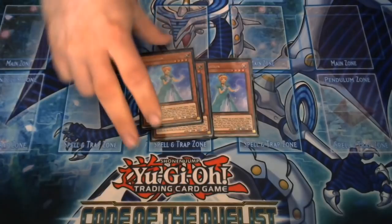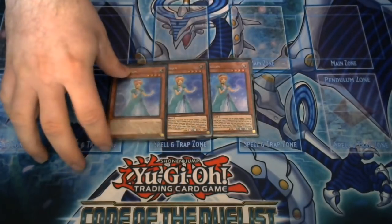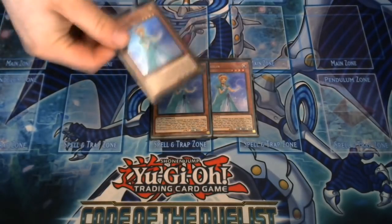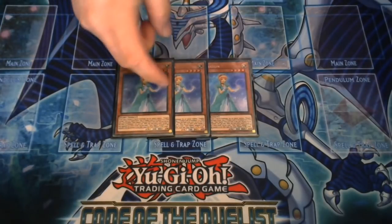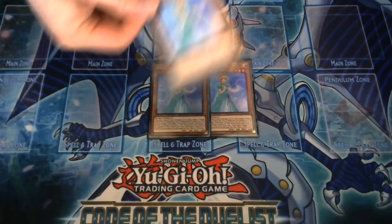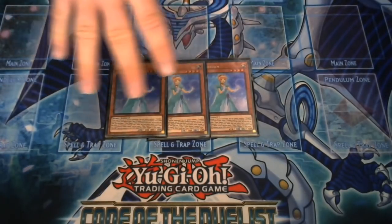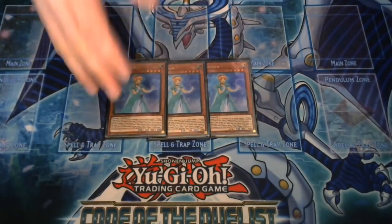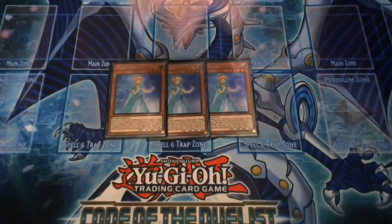Thanks to Glass Slippers, or Pumpkin Carriage, she can attack directly anyway, so you'll definitely get that effect off most times. What I like about this deck is that two of the monsters are immediately a plus one on summon, while Cinderella is like a plus two or three if Stromburg is in play. This deck generates a lot of card advantage just from simple summons, as long as you have Stromburg in play — which we have a lot of ways to get.